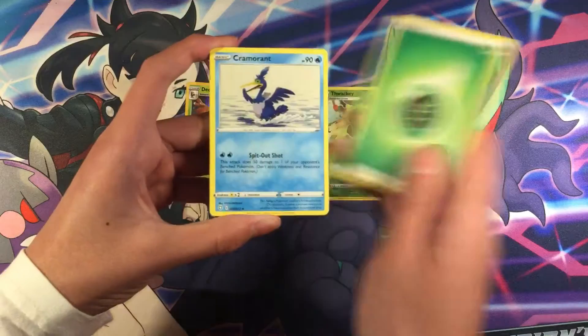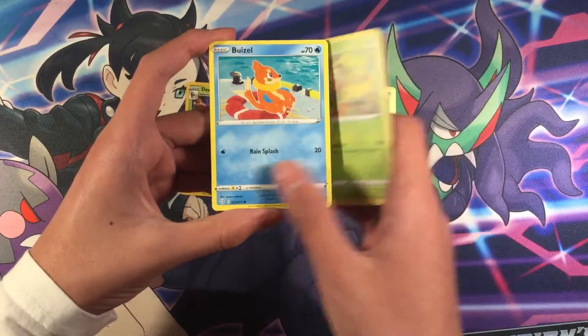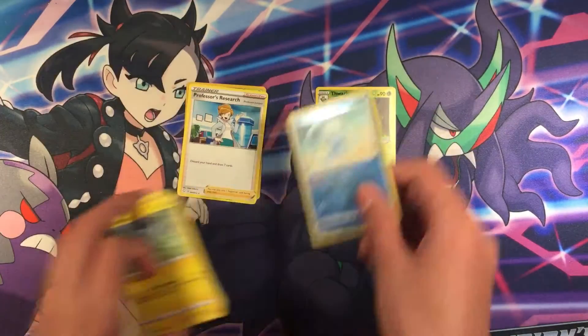For the front, we have GrassNegy, Cremorant, Rusted Shield, Teemo's Towel, Rookie, Blitzlow, Gamma, Trapage, Shinx, Manaphy, and Professor Research — Radicular Rare.